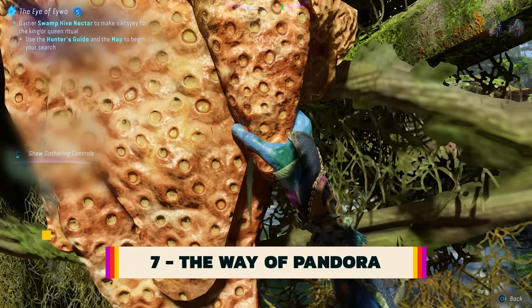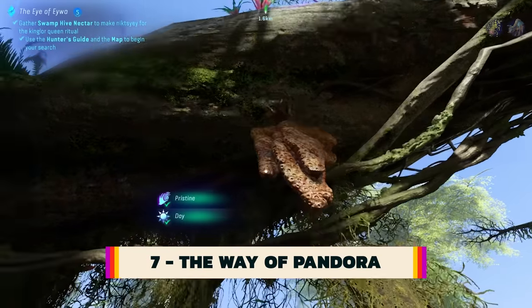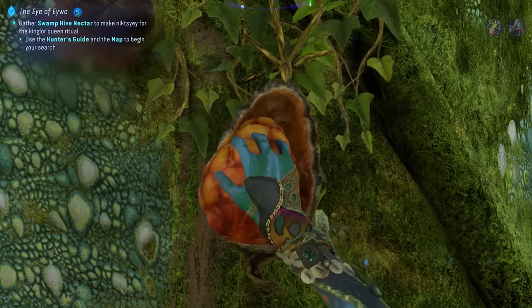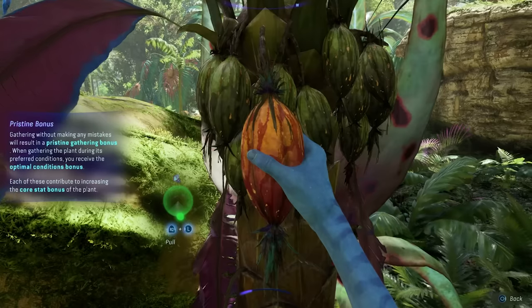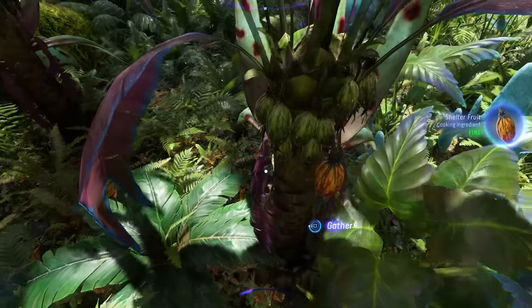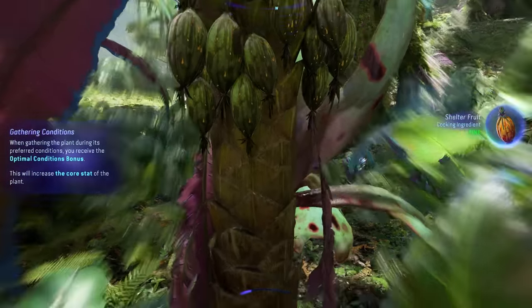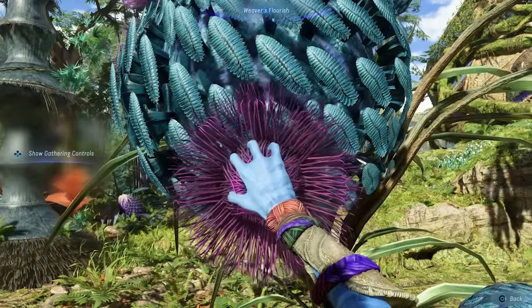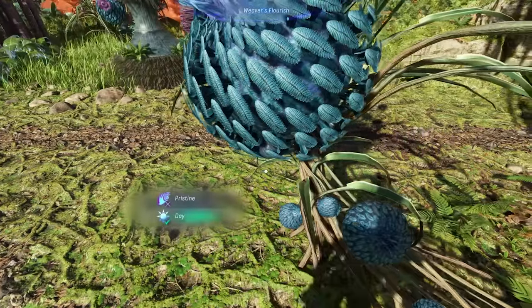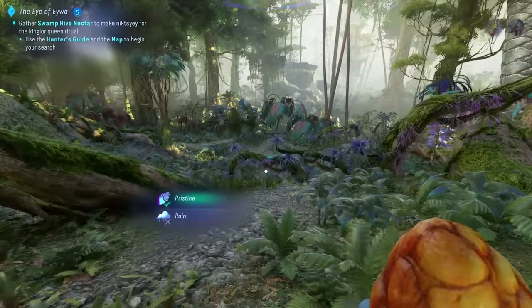There are a ton of plant and animal parts to loot in the Western Frontier, but things work a little differently in Pandora. The quality of what you harvest depends on a couple of factors: the time of day and weather conditions for flora, and how clean a kill for fauna. Flora can also be deemed pristine or not, depending on how you remove it from the environment. When playing with a controller, interacting with the plant will ask you to hold down the right trigger slightly. You'll then feel rumble, and you can point the angle with which you plan to remove the item with the left thumbstick. When you don't feel any more rumble, you are able to remove the plant cleanly by fully depressing the right trigger and continuing to hold the left thumbstick in the correct direction, which will offer a pristine item, increasing its quality and improving whatever you end up crafting or cooking with it.